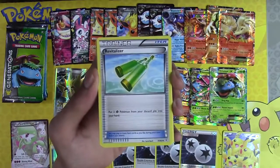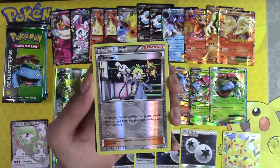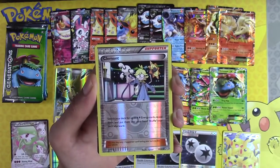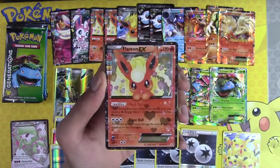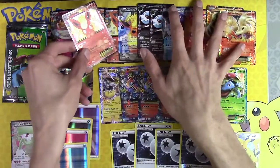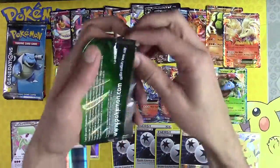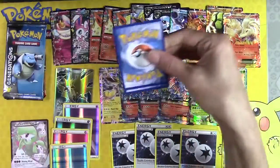Flubby Bee, Revitalizer, Shauna, Clement — do you see that? Flareon EX! And Hitmonchan. Flareon, welcome to the bench, buddy. You are now triplets with your older brother — the Full Art.